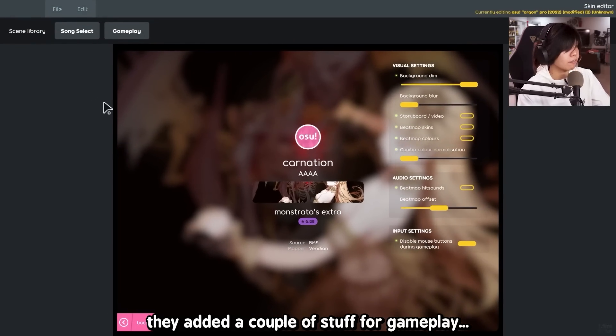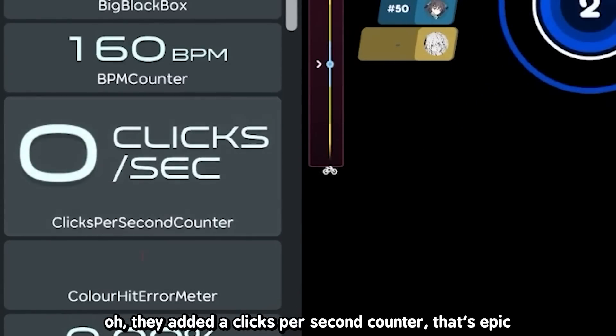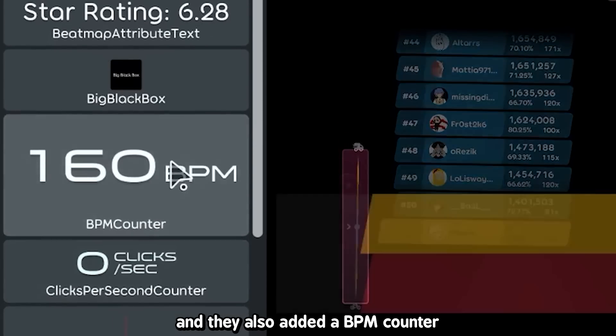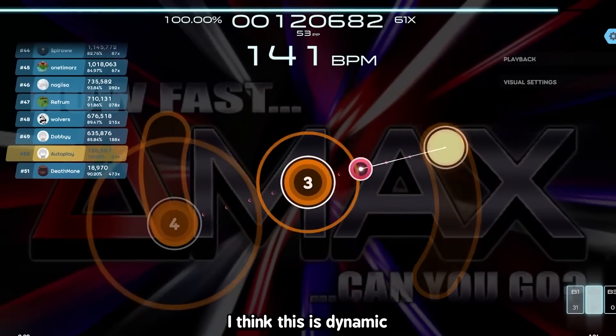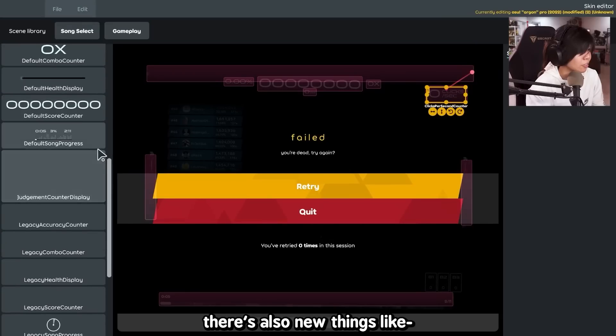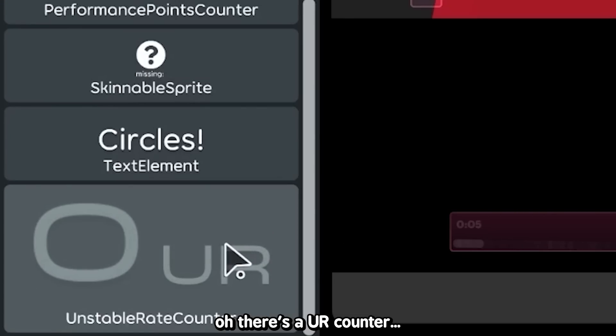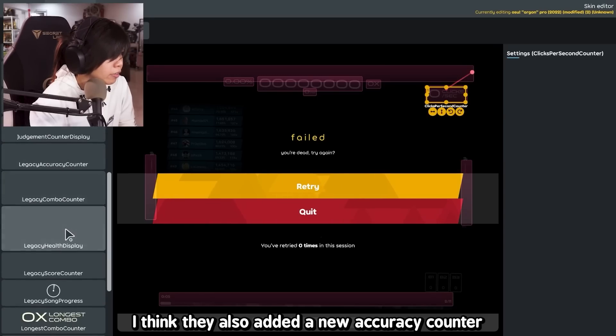They added a couple of stuff for gameplay, like a new hit error thing. They added a clicks per second counter — that's epic. They also added a BPM counter. If you're playing something like Delta Max where the BPM is going up constantly, I think you will see it go up. There's also a new longest combo counter, and there's a UR counter.